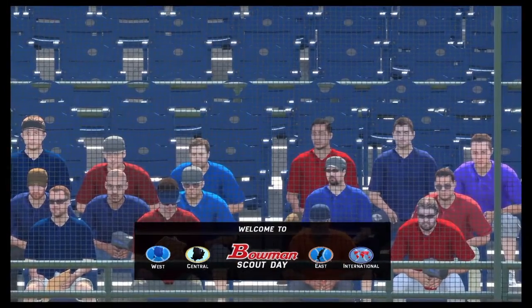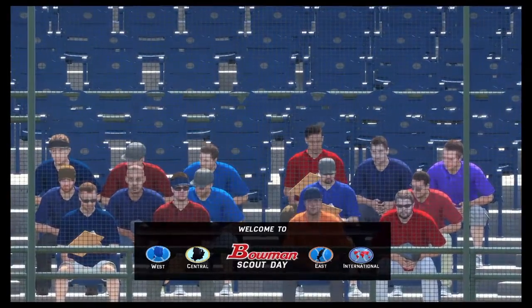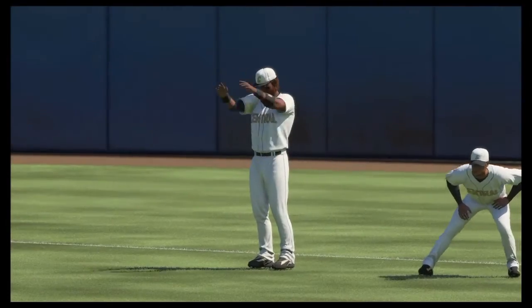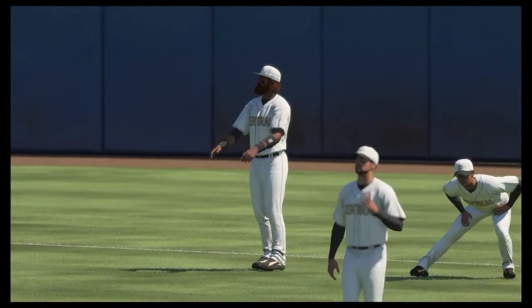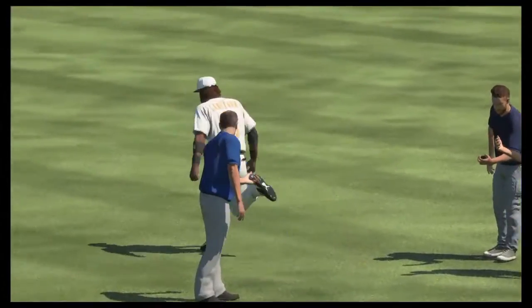First time ever playing this. Also known as Bowman's Scout Day. Today, position players will show off their talents in a tryout setting, participating in batting practice, the 60-yard dash, and situational defensive plays. Scouts will be grading players with the standard 20 to 80 scouting scale, and will be looking for projectable skills that may translate to future success in professional baseball. Good luck to all those involved as draft day approaches.